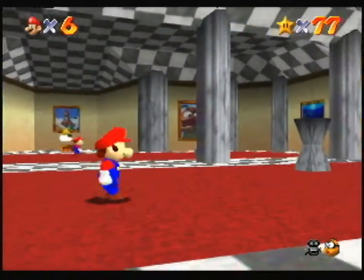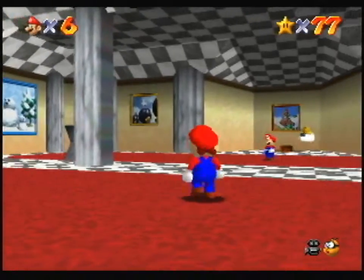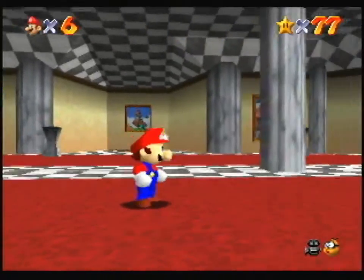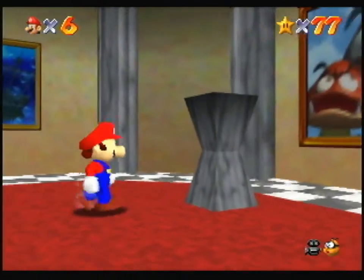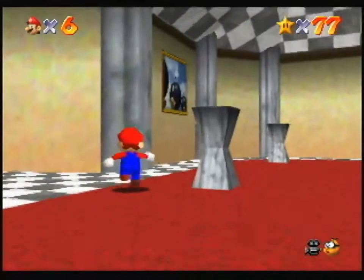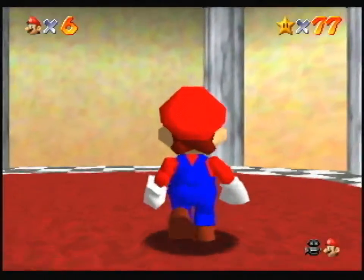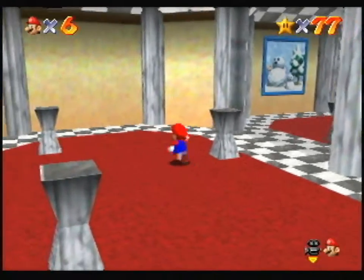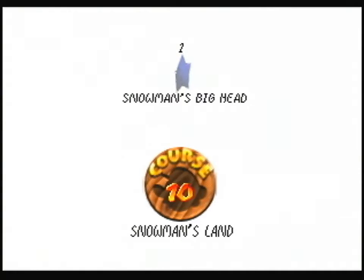So there's a secret in here that will let you figure out where to go. If you look around, you'll notice that there's some paintings in the mirror. And when you turn around, you can see most of them on the wall. But you will note that one of them is missing. The Cool Cool Mountain picture is there with the snowman, so let's go in. Oh, mysterious — what the? Poor Snowman's Land. Snowman's big head.